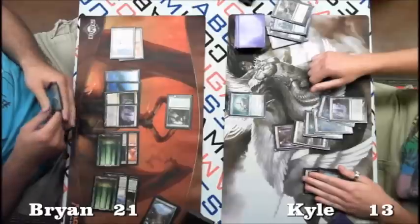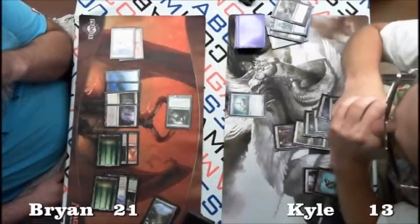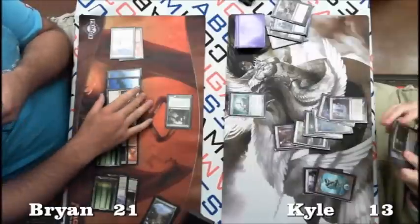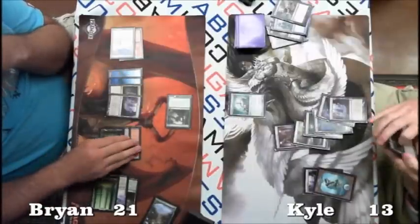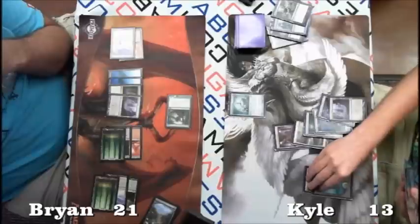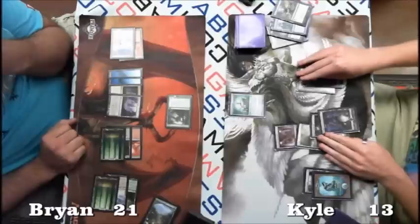Kyle has his mana lined up — I'm guessing he's gonna try to drop a Worm Coil Engine here. Looking at the boards, almost every card I've seen so far is going to rotate out. It shows just how powerful the Scars of Mirrodin block is in this format — the Scars cards as well as the Titans from M11 and M12. They're going to make a big void, but it'll change the metagame, which I'm looking forward to.